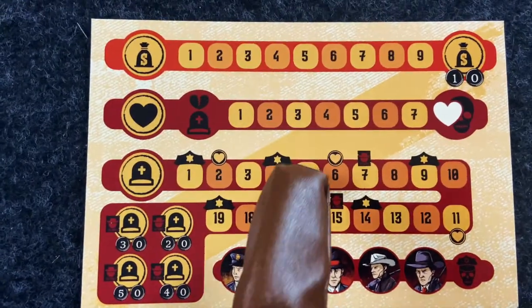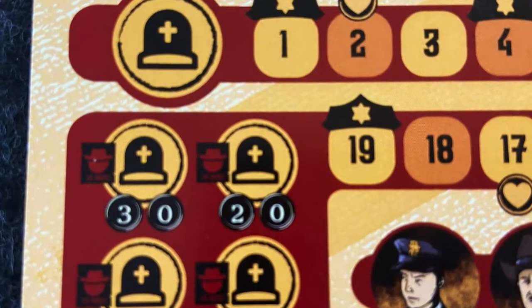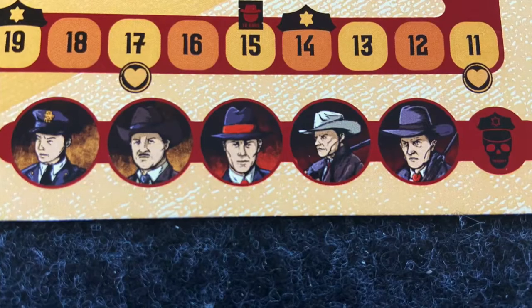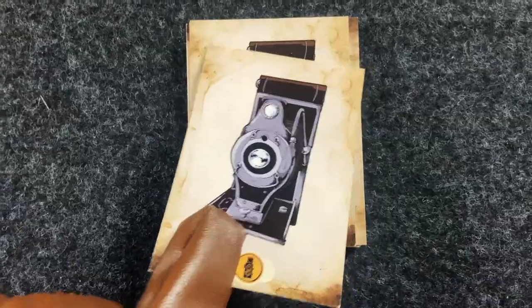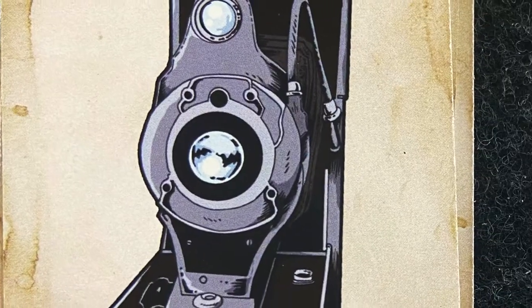Sometimes bad things just happen, causing casualties. Bonnie and Clyde don't like to kill. If you're reckless, their love will suffer and the police will become increasingly relentless. Not to mention you just killed somebody. Surprise, twists, and misfortune may come your way no matter what, forcing you to draw a memory card.